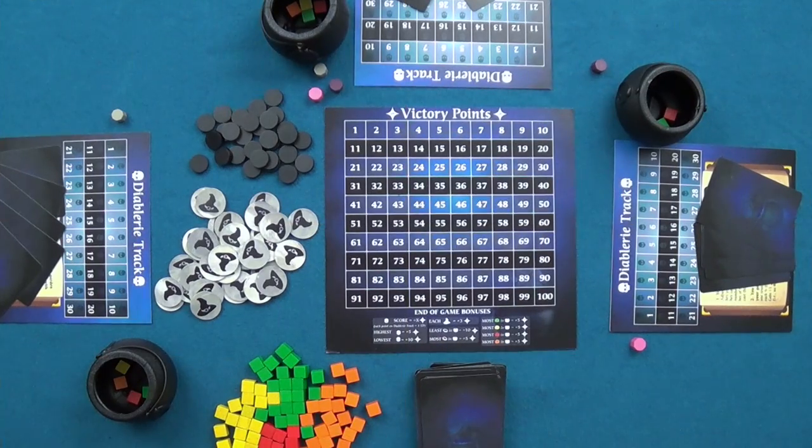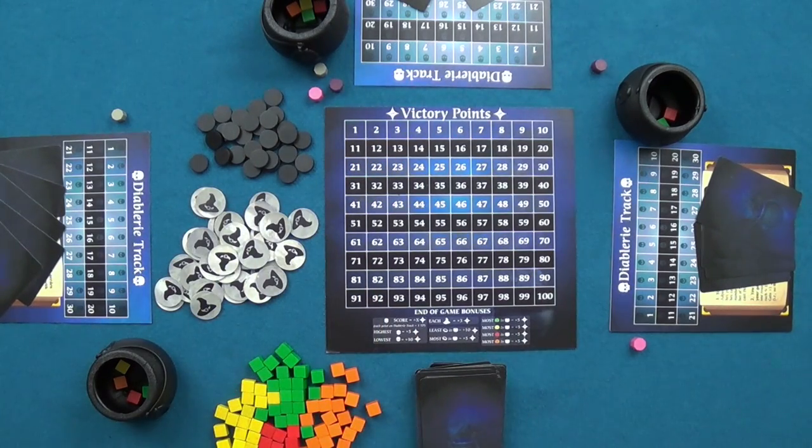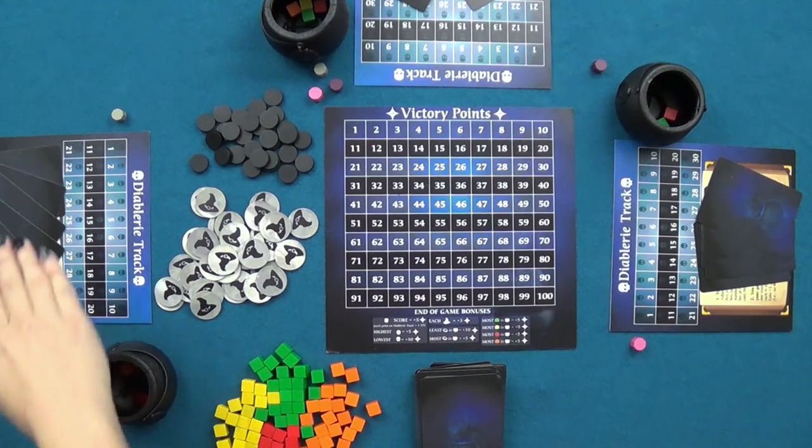We're going to take a look at Cauldron Bubble and Boil for three players, watching three rounds to get a feel for gameplay. The game is already set up — everybody has received their Diablary track, player markers, victory point track marker, a cauldron with one of each resource cube, and a starting hand of five cards. A start player has been chosen. Remember, turns follow a specific order: hex a player, harvest gardens, plant a garden, record a recipe, then discard and draw up to five.